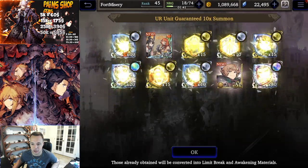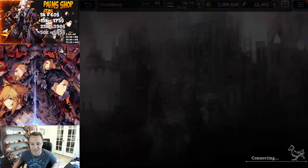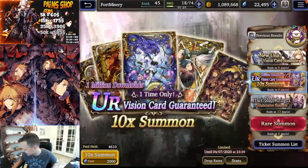For the prints, I definitely want new UR prints - I don't want Siren. I will take 40 shards for Engelbert, so now I'm halfway to his second limit break. I just got his first limit break today, so I'll take it.